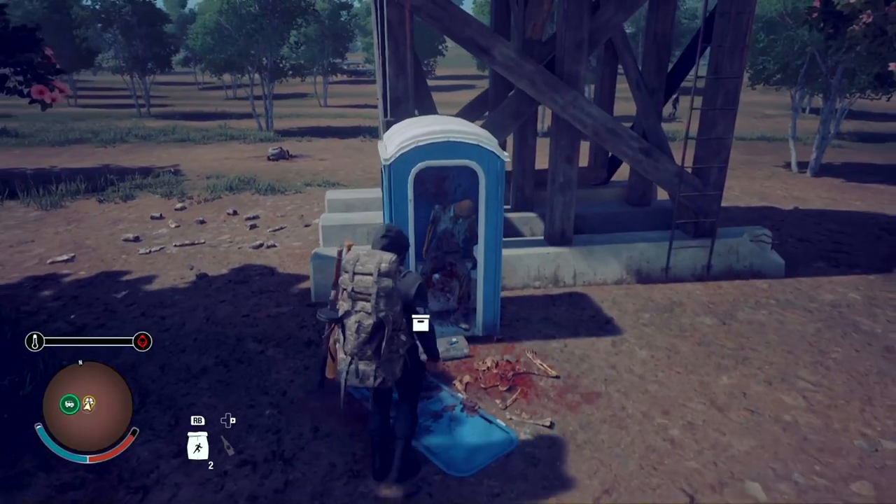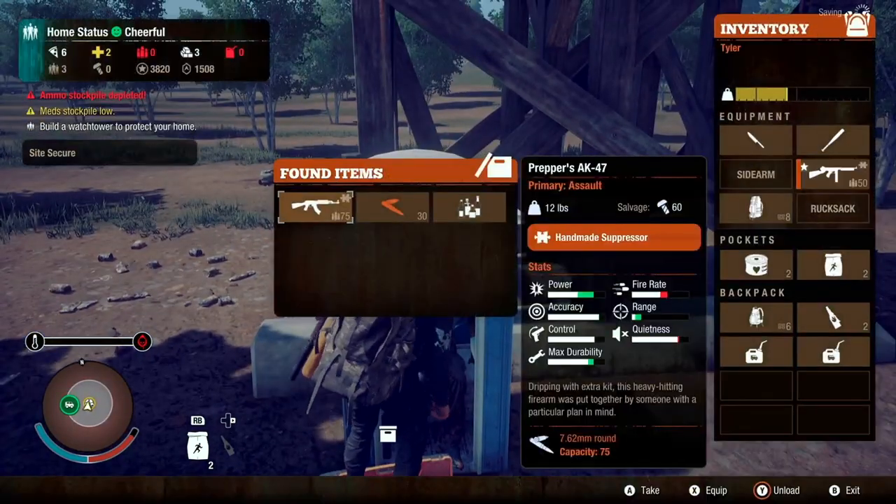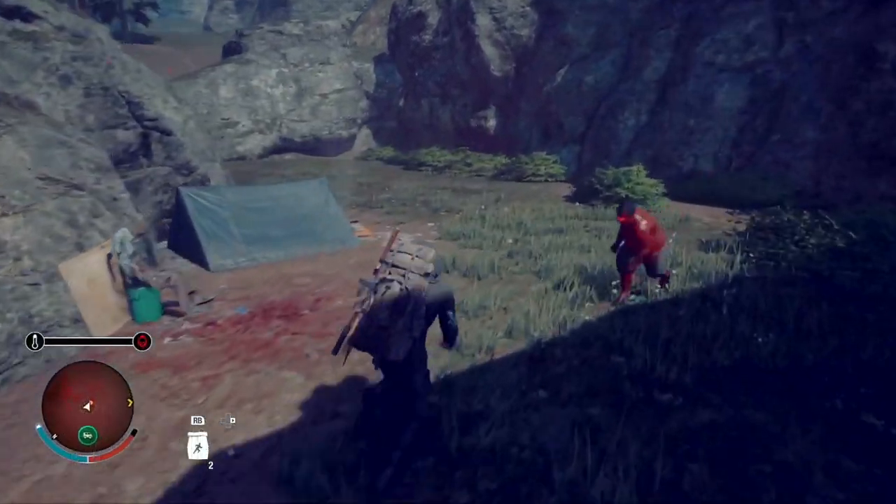Location six is going to be just south of location five, so still in the west part of the map. It's going to be in a port-a-potty right next to a small water tower.